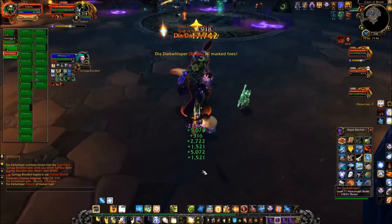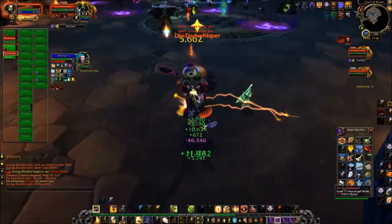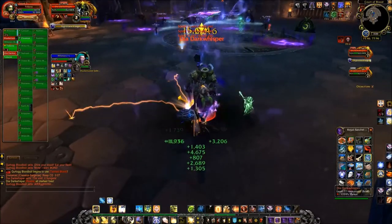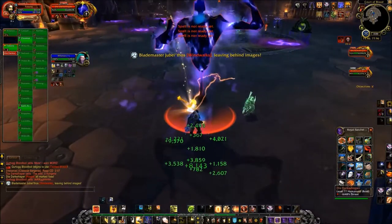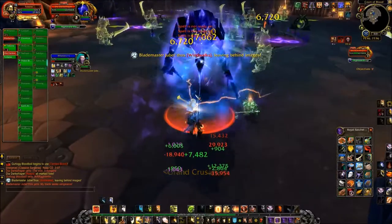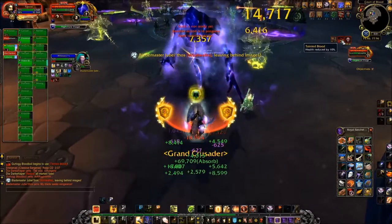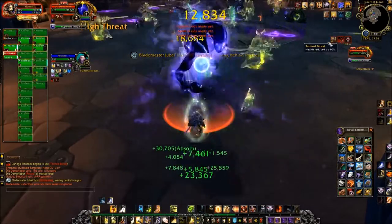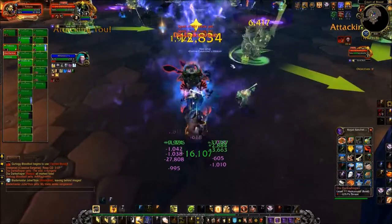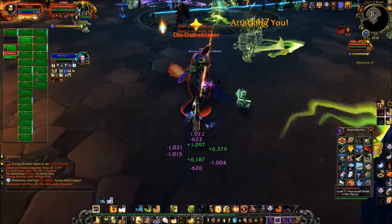Healers: use cooldowns when bosses get under 30%. And finally, for the kill order — melee and ranged DPS need to make sure that Gurtog goes down first, Blademaster Jubithos goes down second, and Dia Dark Whisperer goes down third. I'll get into the reason for that in the more detailed guide for Normal and Above.